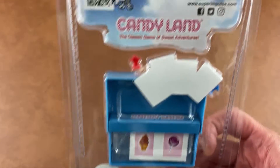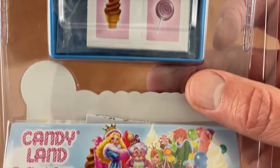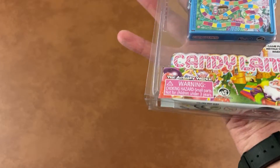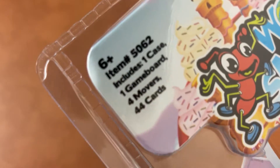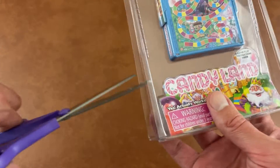But first, let's look at the back. It is Candyland — I think we can already see what's inside. The classic game of sweet adventures. And here it is — yes, it actually works. Ages six and below, and it says what it comes with.